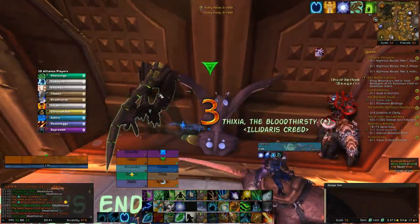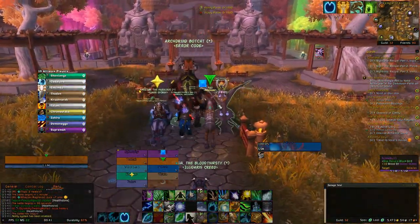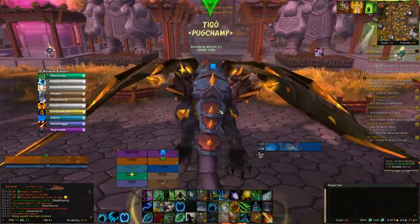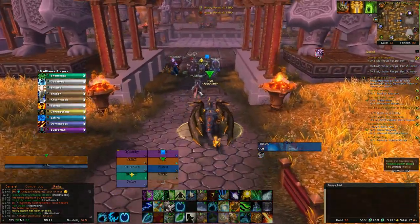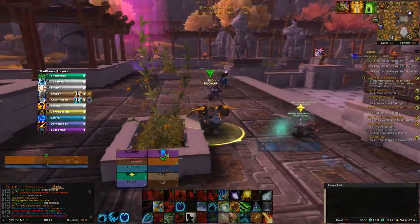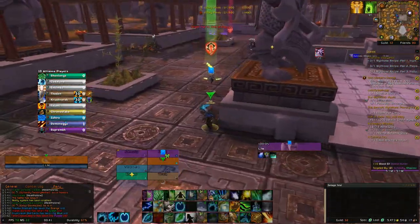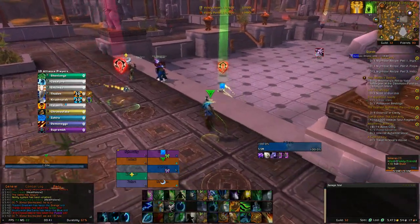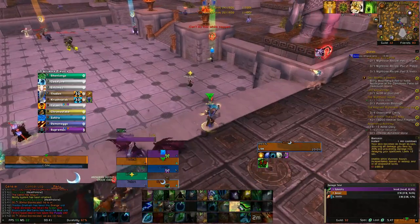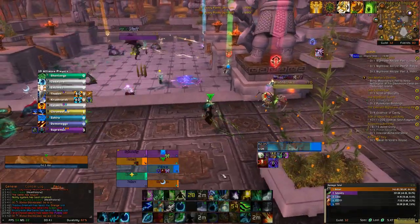In this BG I'll show how to heal with the Resto spec. The spec works similarly to PvE Resto Druid — we use Germination to double Rejuv all targets at the start of the fight, especially the orb carriers since they're high priority. I'm double Rejuving the orb carriers, applying Lifebloom, and using Barkskin as someone comes on me. Then I focus heal and give Ironbark to the orb carrier before using Tree of Life.